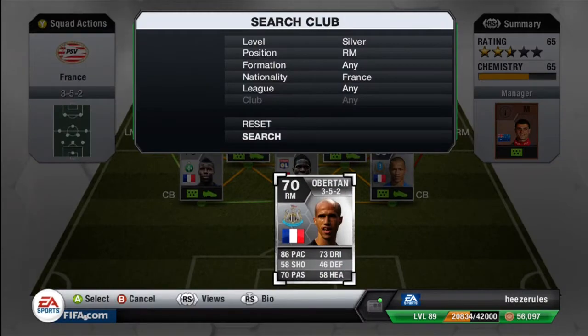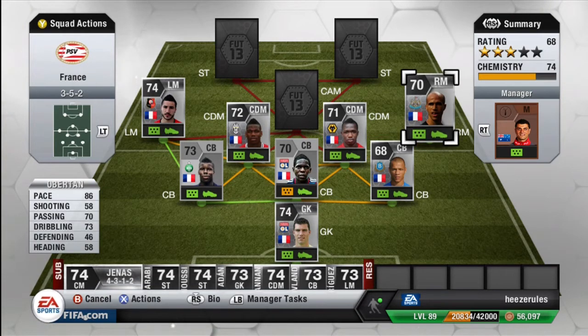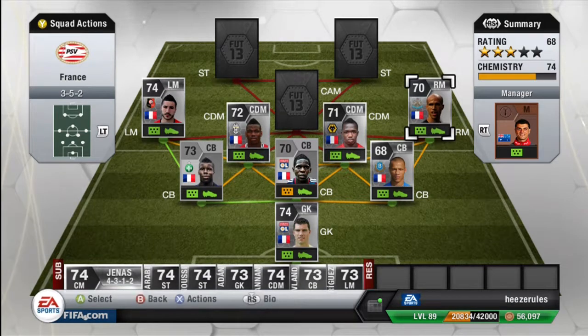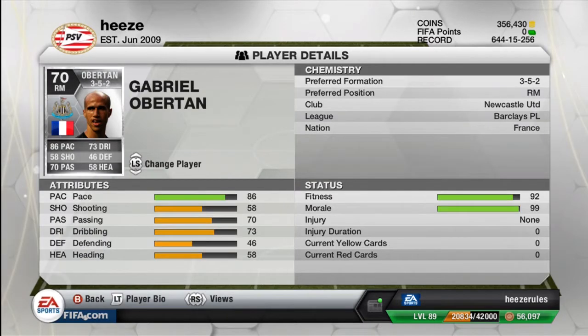Moving on to the right mid — we've got Auberton. Some more skilling because the French are pretty good skillers; there are quite a few 4 star silver skilling players from France. 86 pace, 58 shooting, 70 passing, 73 dribbling, 58 heading, 4 star skills, 3 star weak foot, 6 foot 1 so he's pretty tall. I really like skillers that are tall because their skill moves are much more fun. He cost me 1.9k, he scored 2 goals for me, and he plays for Newcastle.